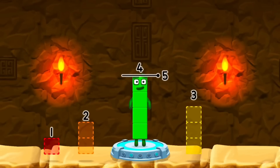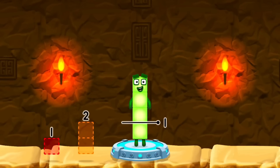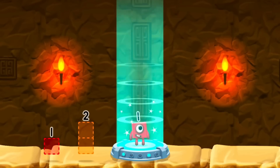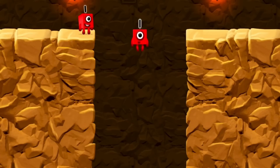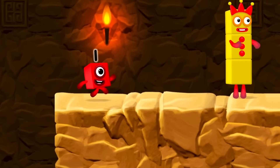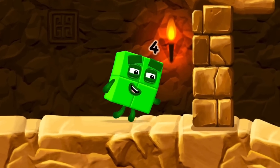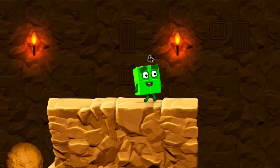Take number blocks away from four to leave one. Three? Correct! Four minus three equals one. One! Great! I think three might need one's help to get past that wall. Oh yeah!